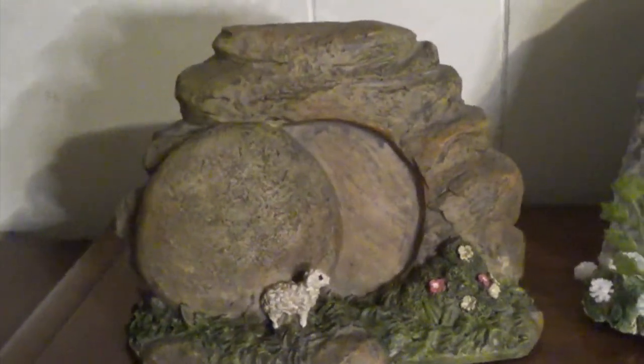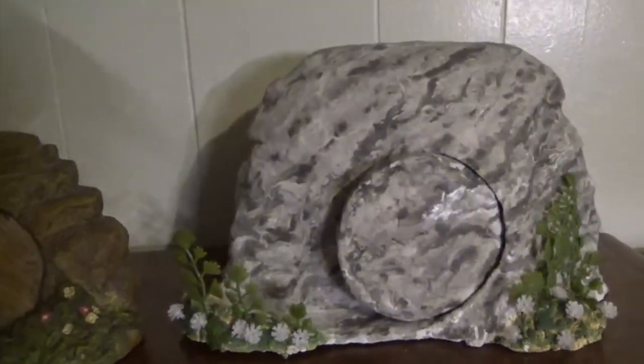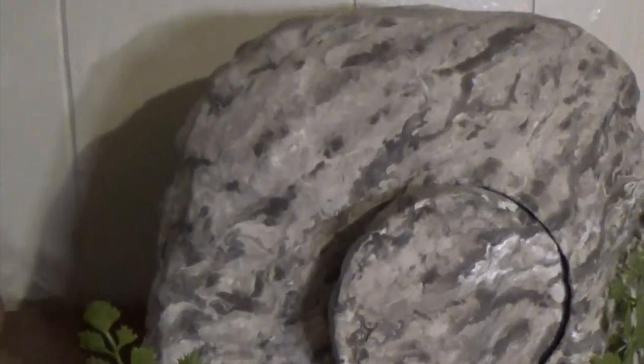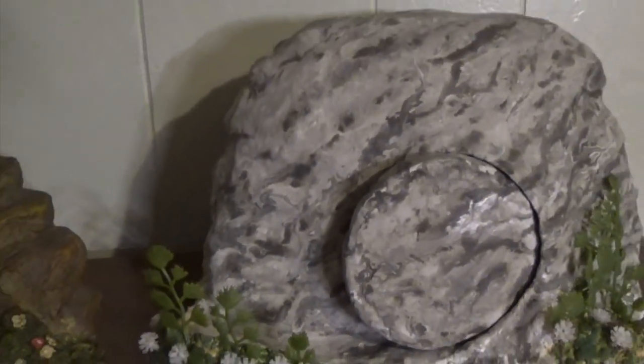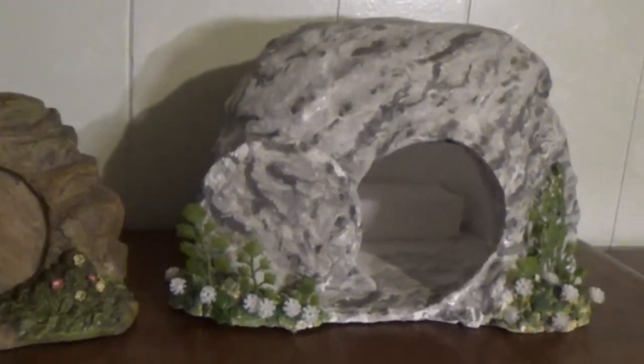To recap, let's take another look at our original tomb that came with the set, and now let's look at the almost final version of our sepulcher. We have the marble stone paint job, the little garden, and a door that actually opens. Inside we have an almost complete bed made with some air dry clay, with just a little bit more touch-up work to do. The last final touch will be a miniature shroud laying on the bed. I think this will look very nice next to our ascension landform.